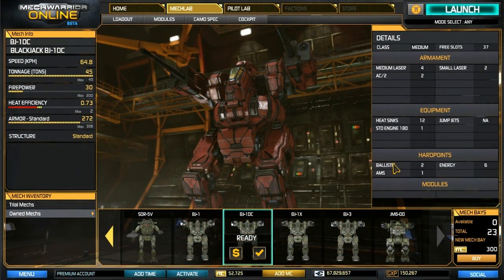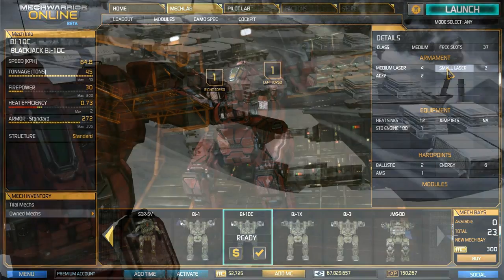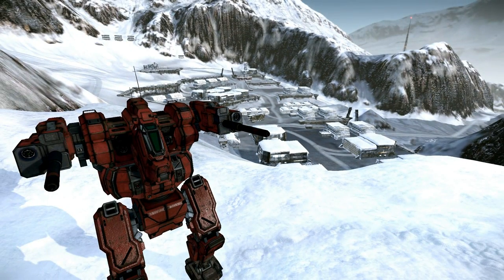Sacrificing jump jets for additional weaponry and an extra heat sink, the BJ-1DC has two ballistic and six energy hard points, and comes stock with two AC2s, four medium lasers, two small lasers, and can travel at a top speed of 64.8 kilometers per hour.